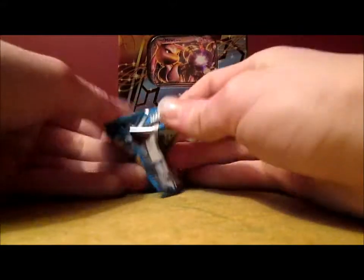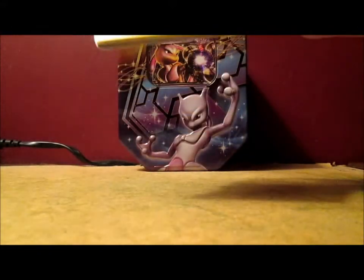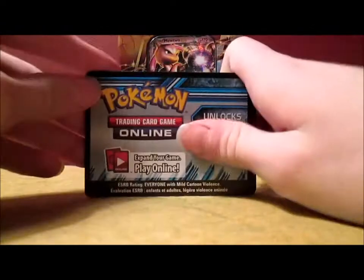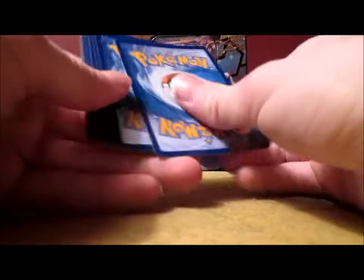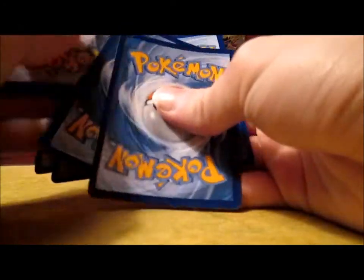Here is the first pack — I think we'll open the Plasma Blast pack first. If you didn't watch my last video, I opened the Coal Fire theme deck. And the opening before that was the Torterra Level X, and I pulled an Ampharos Level X — unbelievable. I still cannot believe it.